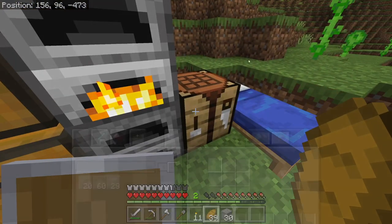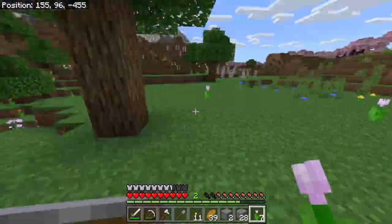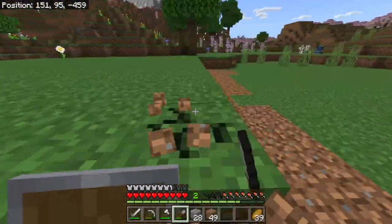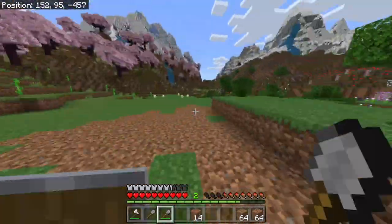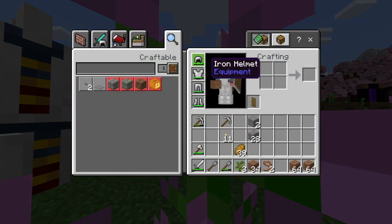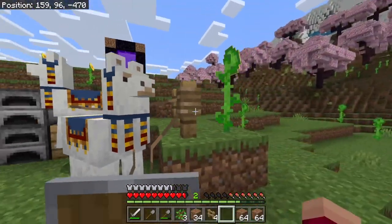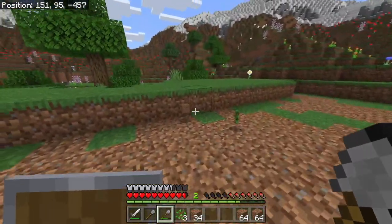Let's put down the foundation for our base really quick. My skin is an exploring trader — Bendy right here — yeah, he needs some royal llamas since he's the king of this world. Stay there, do not leave. Let's get back to mining.